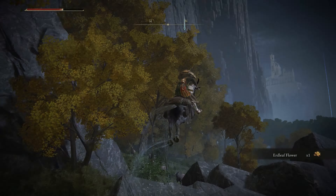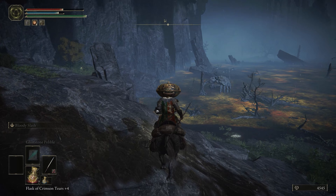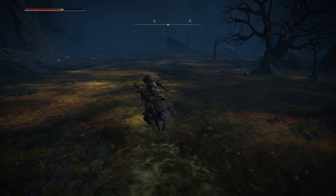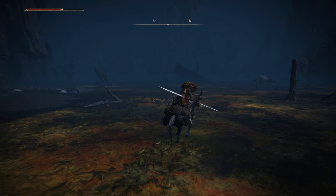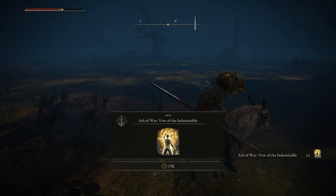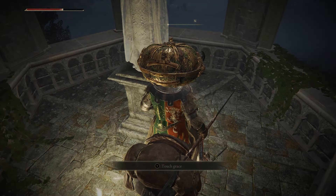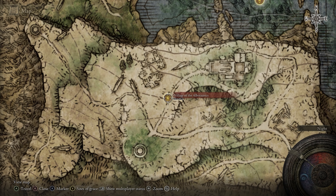Let's continue on from the fire monk fort — and oh goody, a poison swamp. Luckily, Torrent is immune to poison, so you can just ride him through here and not take any damage. You can pick up an ash of war by killing this scarab here, and then you can find the Folly on the Lake site of grace. Head roughly southwest of this grace site and you should stumble across the Village of the Albinaurics.